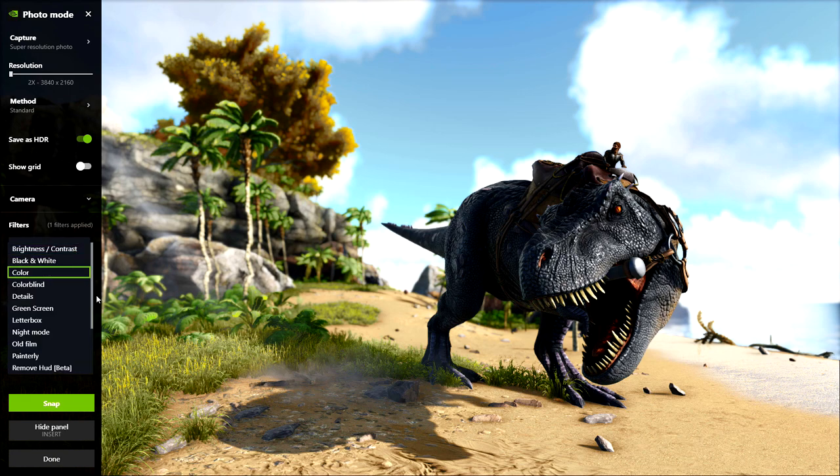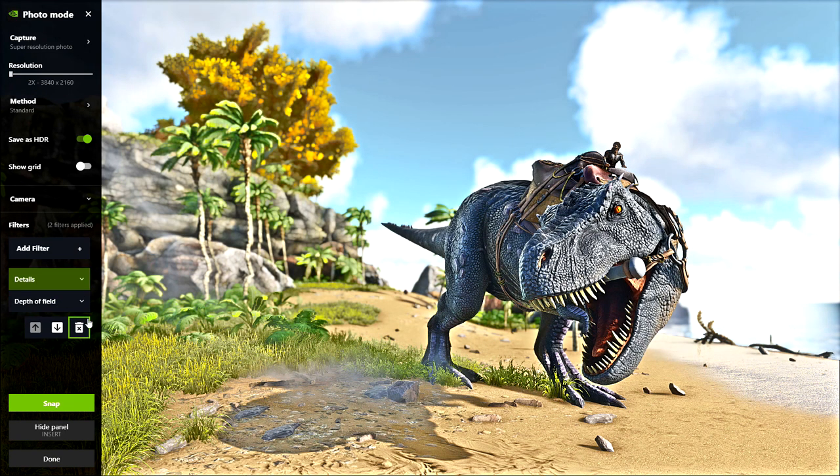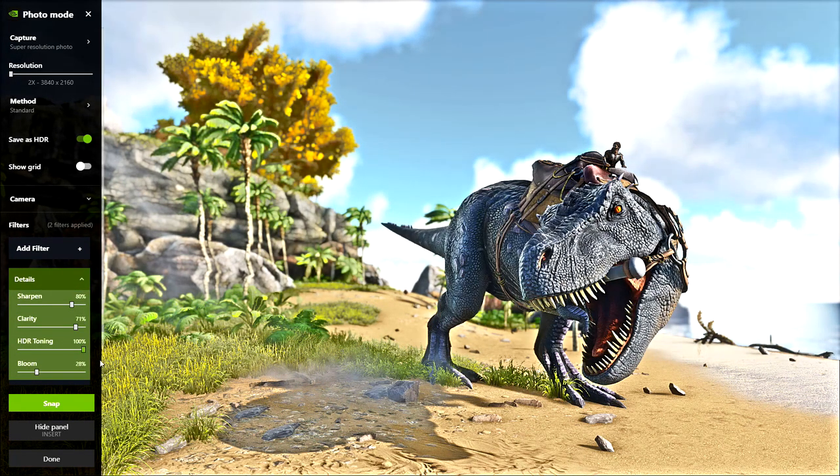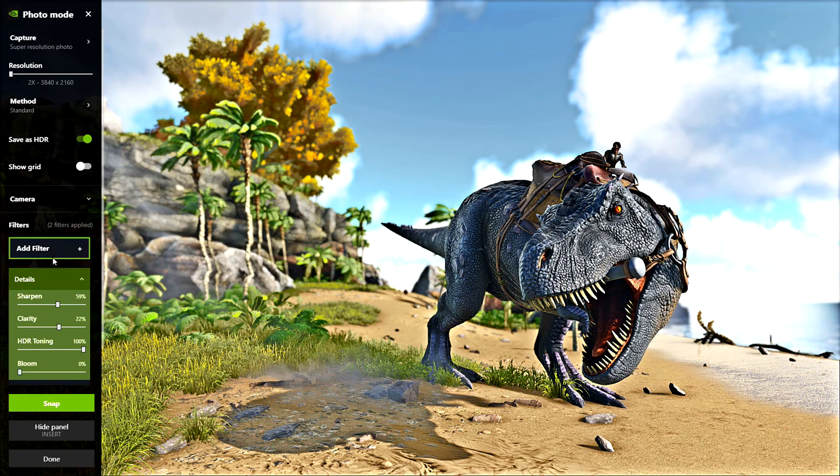We can also go to details here. I like bringing the HDR toning all the way up because that really does bring up a lot of detail. Perhaps play around with the clarity and sharpness. I think we need to take the bloom off really — it's making it a bit bright.